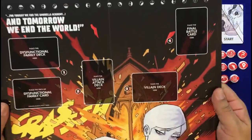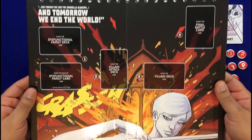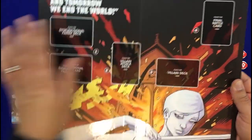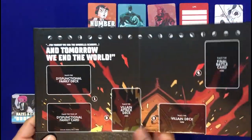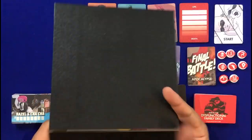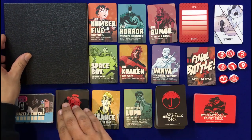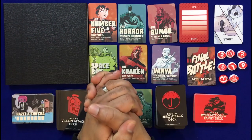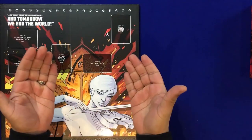We also have the board, which comes with the deluxe version. It provides spaces for the cards, but it isn't strictly necessary — if you don't have it you can just place everything anywhere on your table. So there you have it — we've gone over the components for the Umbrella Academy. Keep it right here as I'll teach you how to set up and then how to play.